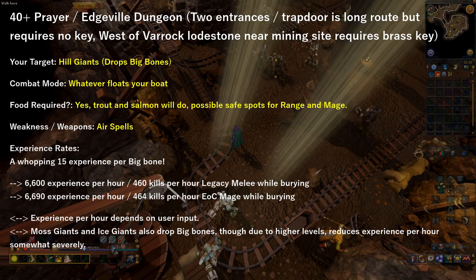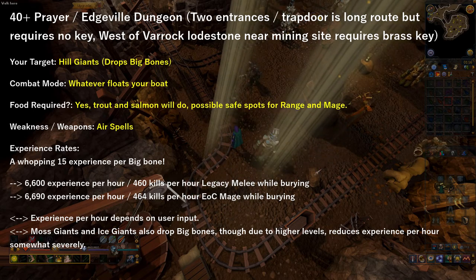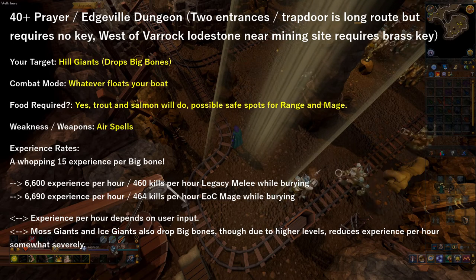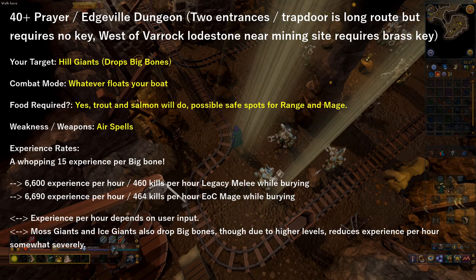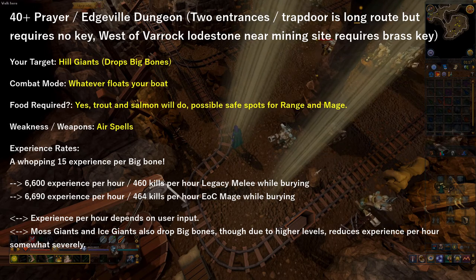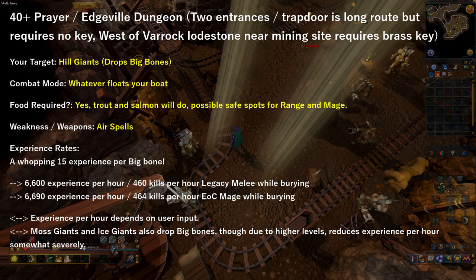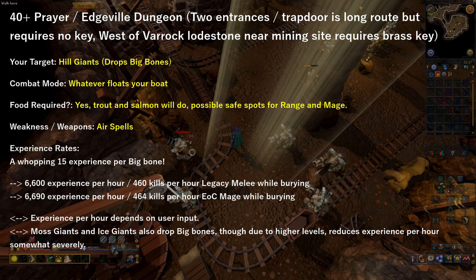The last method in this guide for 40 plus prayer is to head over to the Edgeville Dungeon and kill Hill Giants, which drop Big Bones. These bones provide 15 experience per bone buried. You can use whatever combat style you want, but I suggest Evolution of Combat magic using air spells as that is their weakness. You can obtain up to 6,700 experience per hour, assuming you kill 460 of them an hour. You can also attack Moss Giants, Ice Giants, Lesser Demons, or Greater Demons for their respective bones and ashes, but due to their levels the prayer experience rate would actually be significantly lower than killing Hill Giants. So Hill Giants is one of the fastest methods for prayer in free-to-play.